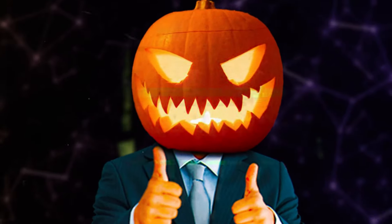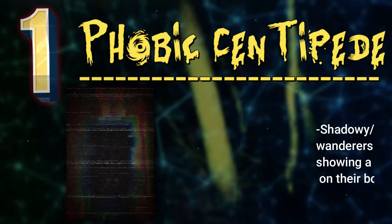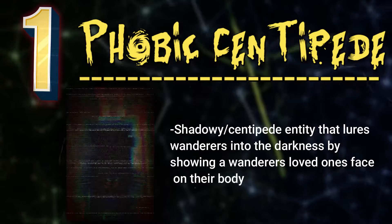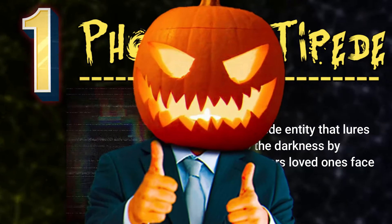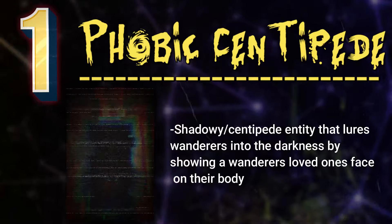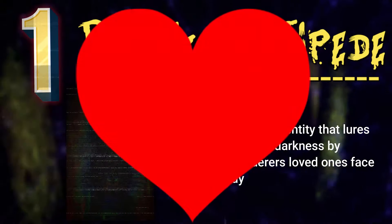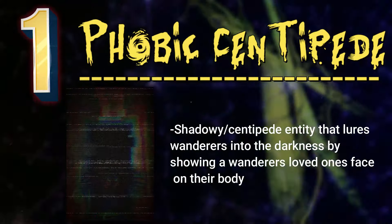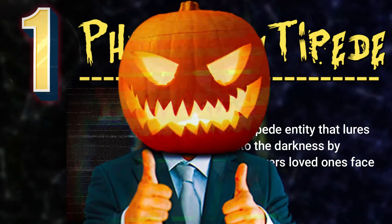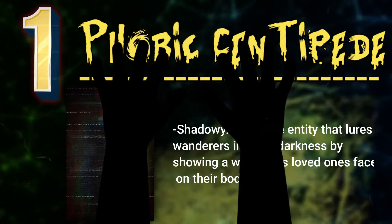And finally, number one is a creature I have not covered on my channel before, and it's called a phobic centipede or Entity 134. Their best physical description is that they look like a shadowy outline of a centipede — a giant one. They live in the darkest spots on seemingly random levels and they can communicate intelligently with anyone in any language. Every attempted picture of the creature has extreme glitching and distortion on it, which makes it pretty impossible to get a good look at it. These creatures are very hostile — they wait for wanderers to pass near them, and when someone does, they project a picture of a loved one from that person's life onto their own body, kind of like a TV projection, to try to lure the wanderer into the shadows. It has two human arms and will use them to pull you further in.